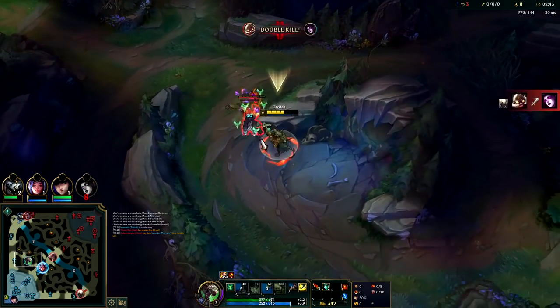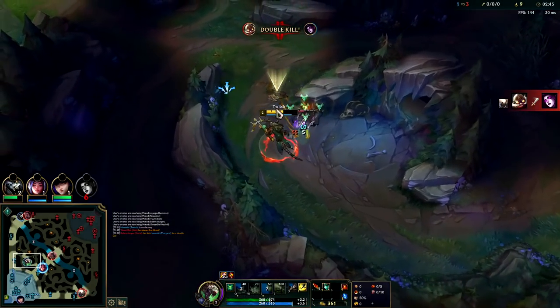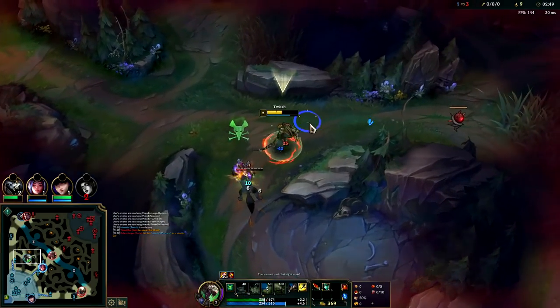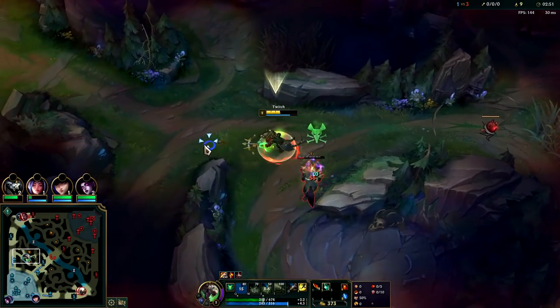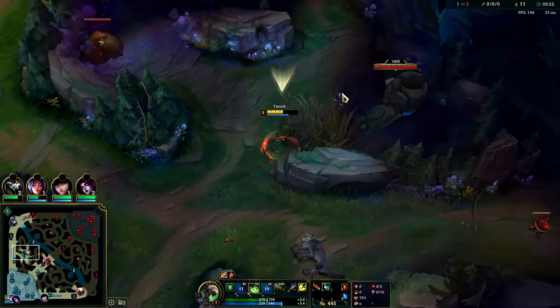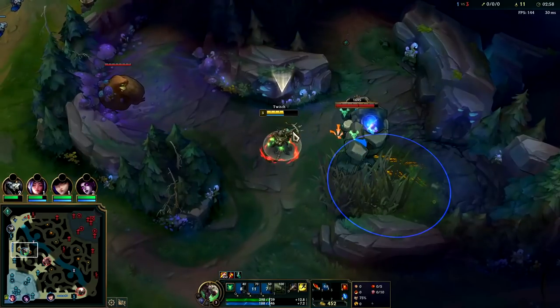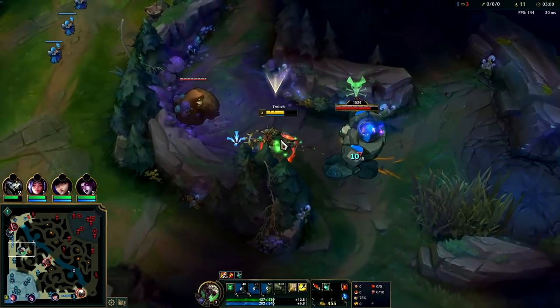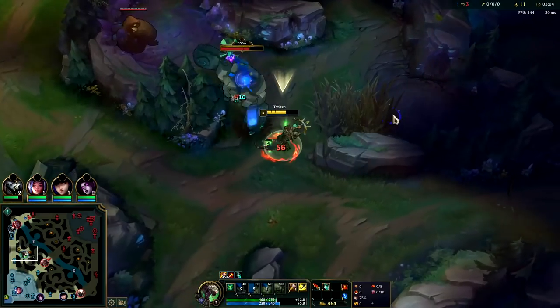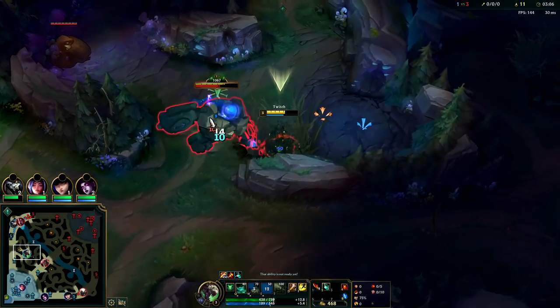Kill the small ones first — they actually do a lot of damage if they're allowed to hit you. Then we'll go for Blue Buff. We used Q for the attack speed bonus. Level 3, we'll go for this Blue Buff, and then we can look for a gank. You can hit level 3 off of just 3 camps, as long as one of those is Gromp or Krugs.